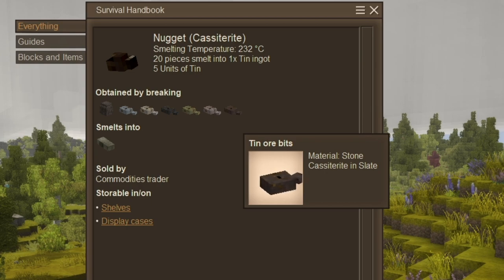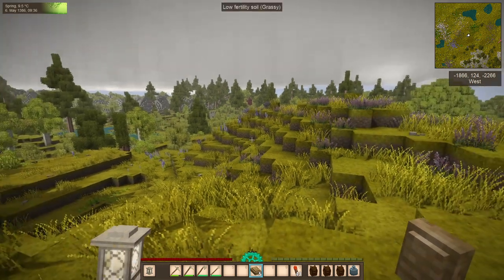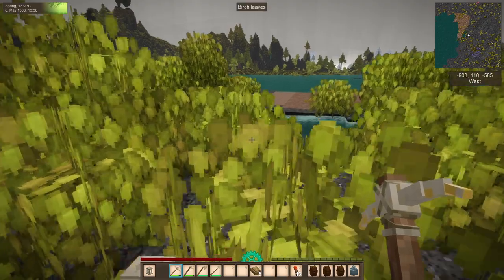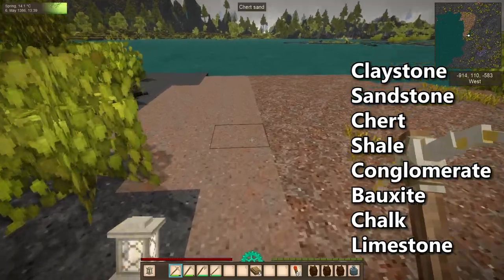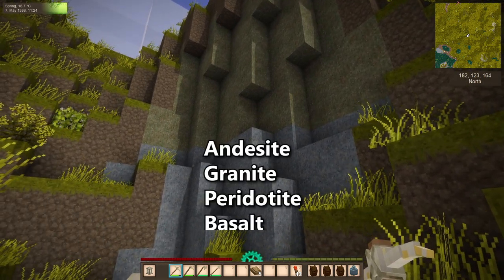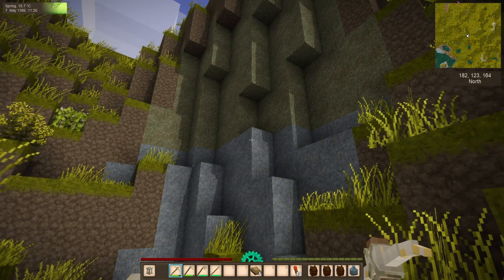Understanding these rock layers can help with prospecting for resources in the game. Sedimentary layers are formed from sediment deposited over time and are often found near bodies of water or in areas once covered in water — these are good layers for finding lead deposits and coal. Igneous rock layers are formed from the cooling and solidification of magma or lava, and understanding these layers can help you locate resources such as copper, tin, and iron.